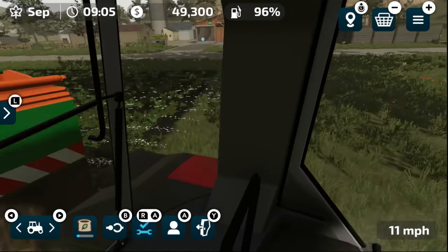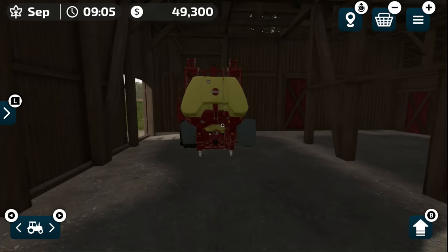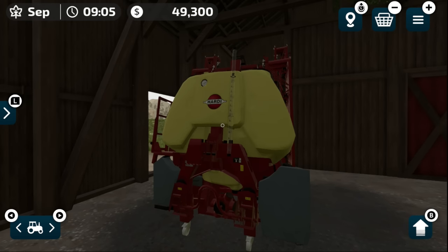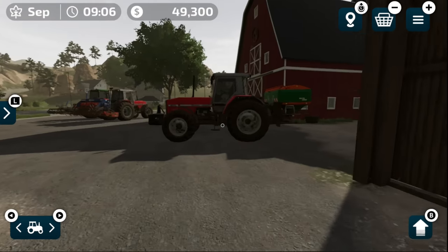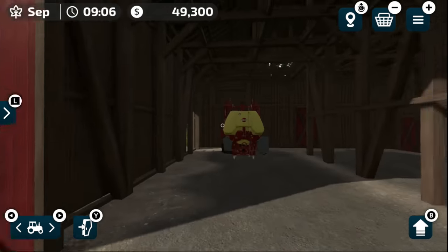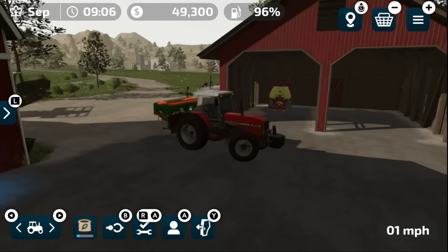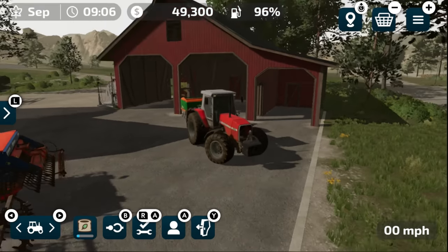This fertilizer will help our crops grow, but we also need something to get rid of the weeds — that's where this Hardy attached sprayer comes in. And this is not for fertilizing at all; you can only spray weeds with sprayers in Farm Sim 23. Fertilizer is not for lime or anything — it's just fertilizer. If you want to kill weeds you need a sprayer. Interestingly, both also have pull-behind versions.